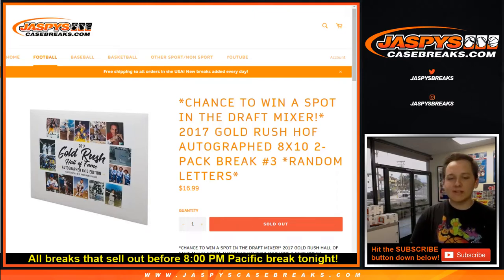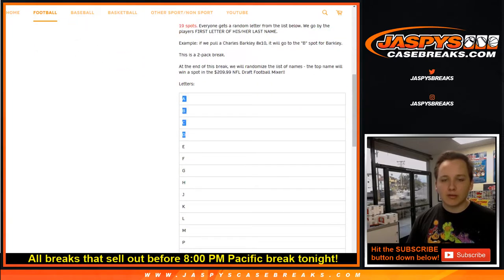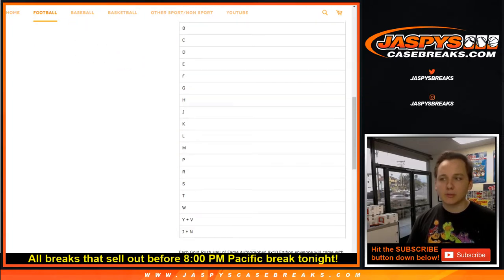What's up, everybody? This is the 2017 Gold Rush Hall of Fame autographed 8x10 2-pack break number 3. This is a random letter break. How this one works, everyone gets a random letter from the list below. A couple combo spots as well.